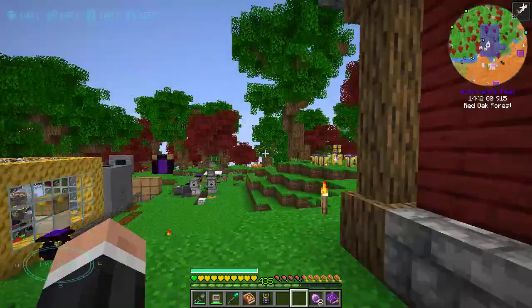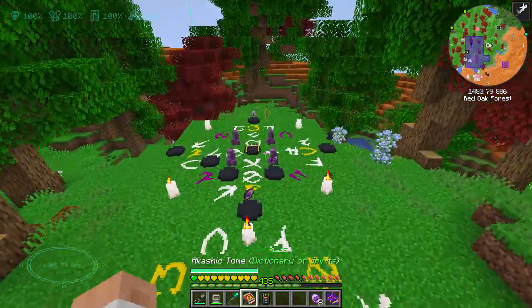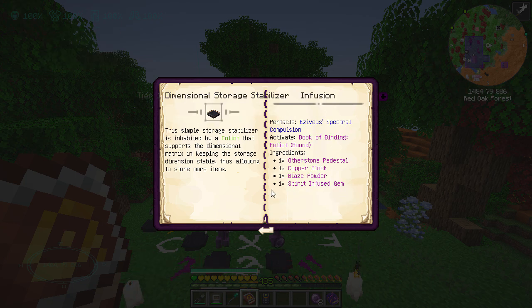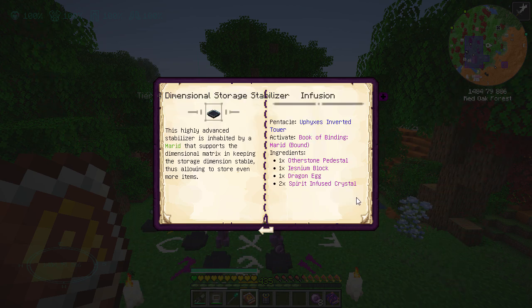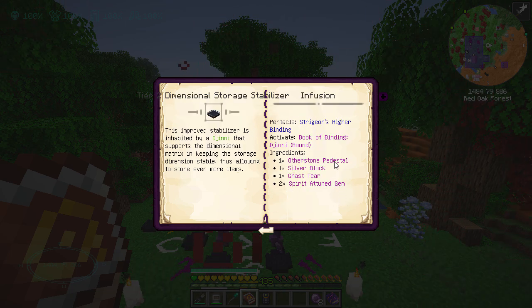I looked into the dimensional storage stabilizer which is under the binding rituals. You can see storage stabilizer tier one - blaze powder. And tier two, tier three - nether star, spirit infused crystal. Tier four - a dragon egg? A whole dragon egg! Okay so that's not going to happen. Summon rituals, binding rituals - tier two is what I want to do, on the Stridger's higher binding which is the jinny stuff.